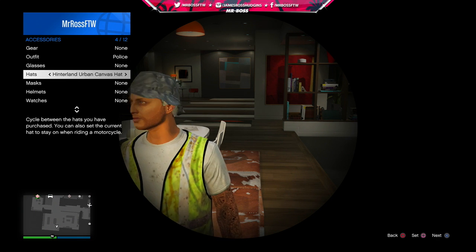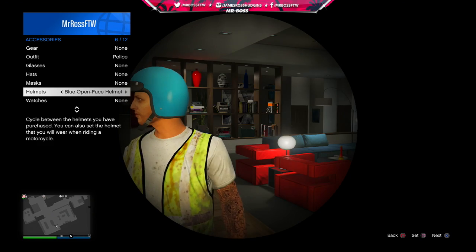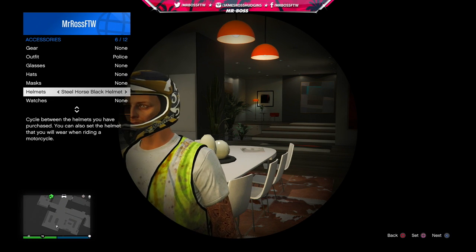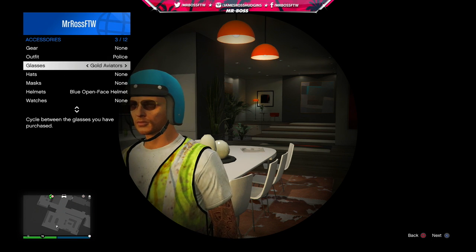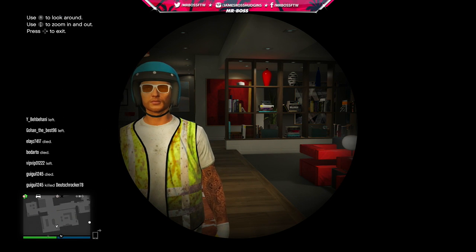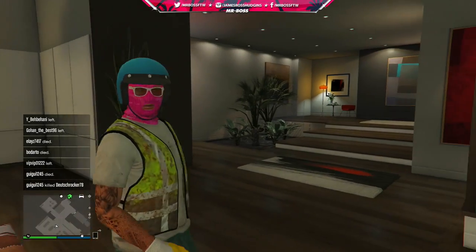You'll notice the viewpoint is like the opposite of a telescope — it kind of shows you through the other end of the scope. From there, pull up your interaction menu and apply the helmet and glasses that you want. You'll notice you don't have the mask on — I know it's a little confusing at first — but it will appear once you exit the telescope. So only worry about what helmet and what sunglasses you want. I put the blue open face helmet on and the white casuals glasses.